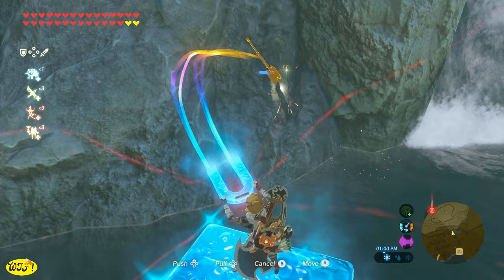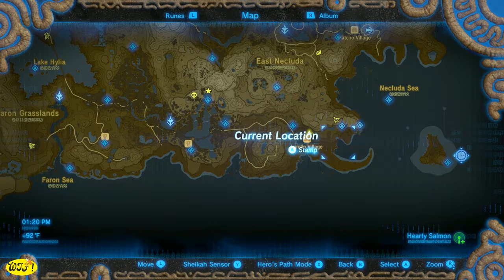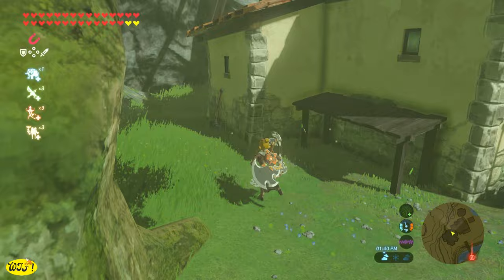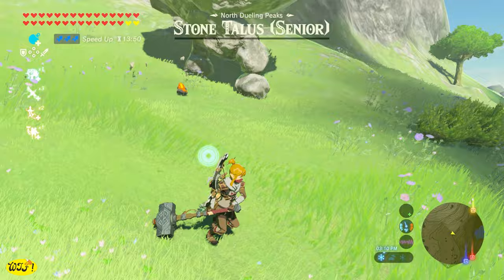If you happen to be looking for some sledgehammers, head on over to Hatino Village and make your way over to Link's house. Say hello to Bolson while you're here, and you're going to find two of these leaned up against his house. These are good for opening metal crates, wooden crates, killing Taluses, or busting ore.